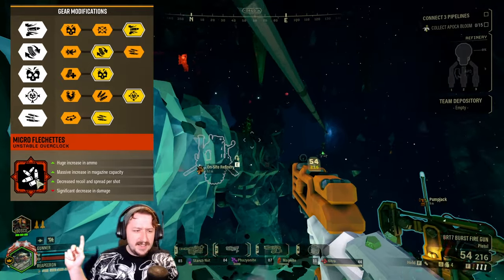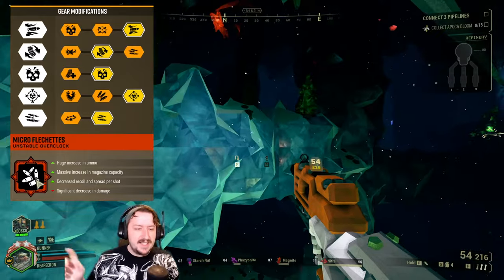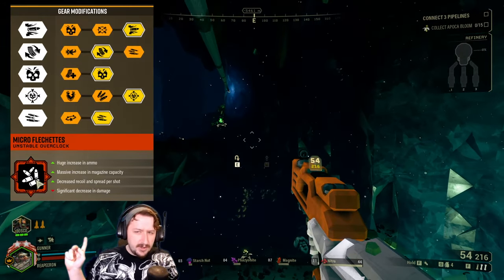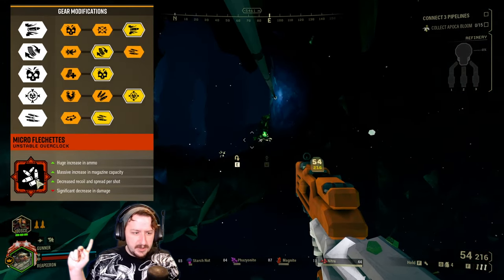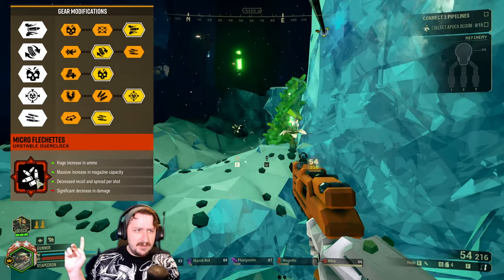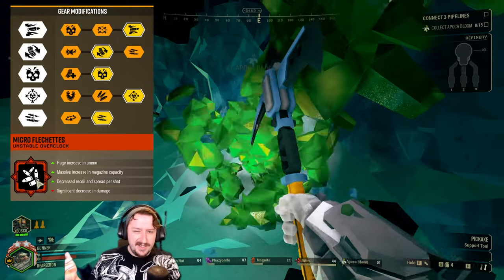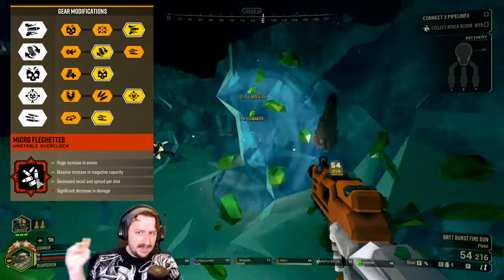Tier 3, I like going with damage — take this over magazine size. You usually don't need more than 54 rounds in your gun; that's a little excessive. Tier 4, armor breaking can work fairly well, but I usually take weak spot damage. You don't really need ammo, but if you want the most ammo you can have over 400 rounds just for your secondary, which is pretty crazy, but you're not doing much damage. I think the other two options are better.